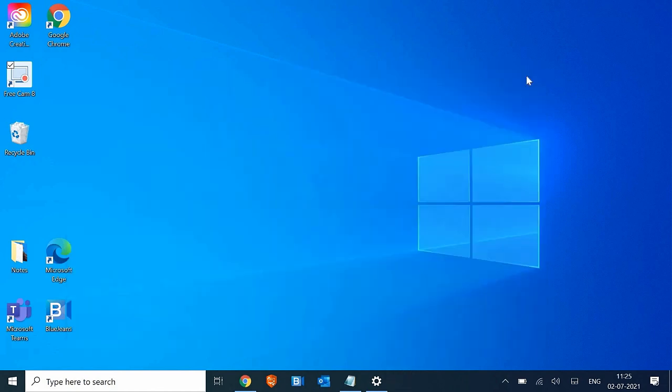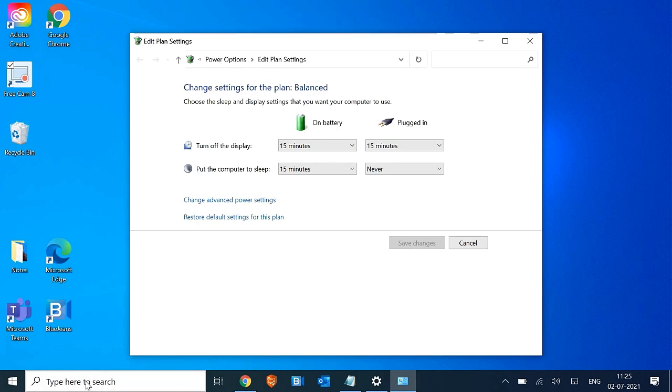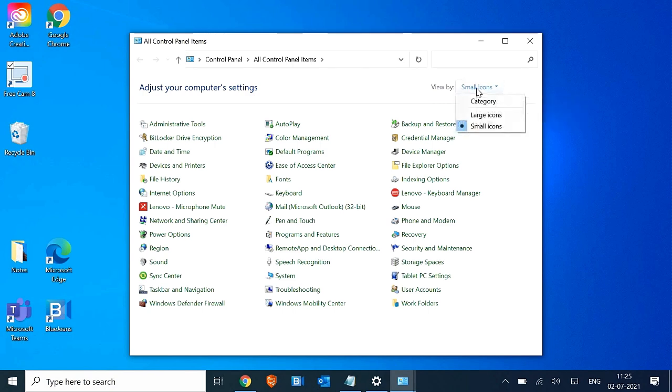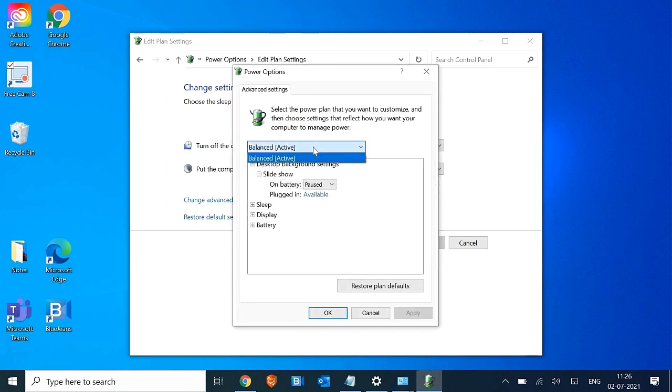The last step is a very important one. Search for Power and click on Edit Power Plan. You can also go through Control Panel — select View by Small Icons and look for Power Options. Click on Change Plan Settings, then Change Advanced Power Settings. First select Balanced, which is a good option, but if it's already set to Balanced you can select High Performance. Once you select High Performance, click Apply and restart the machine.